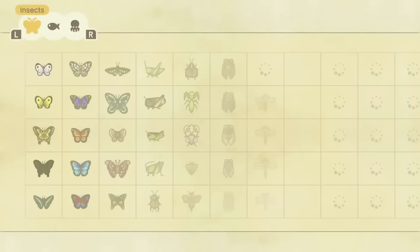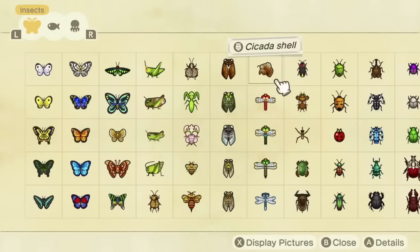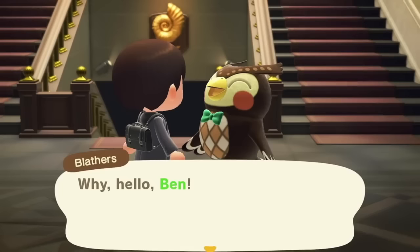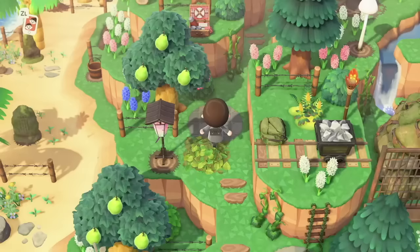If you're not sure whether you've donated something to Blathers already, you can check your Critterpedia to see if there's a museum stamp next to the item. If that stamp is there, you've already donated it and don't have to waste your time talking to Blathers. No offense to Blathers, but he does go on a bit — I guess that's why he's called Blathers!